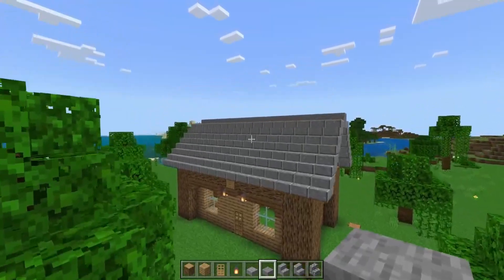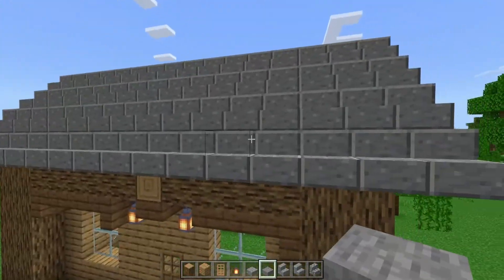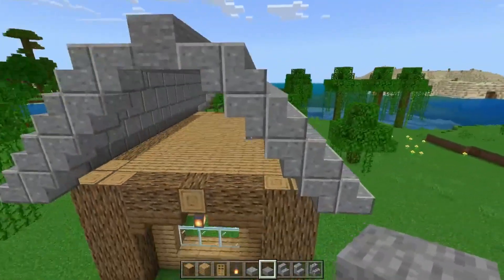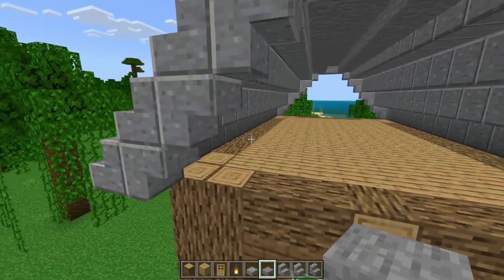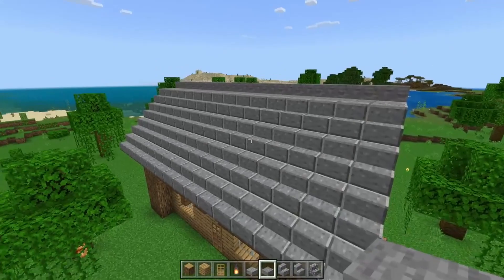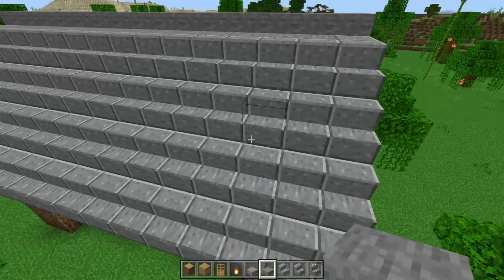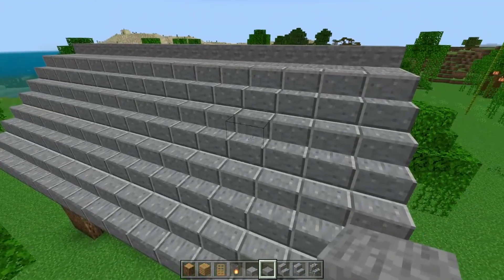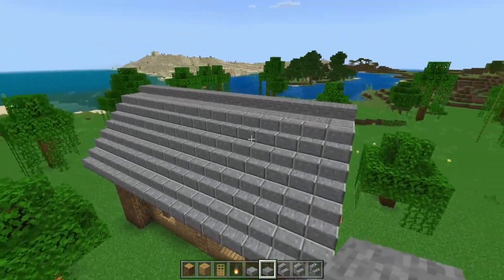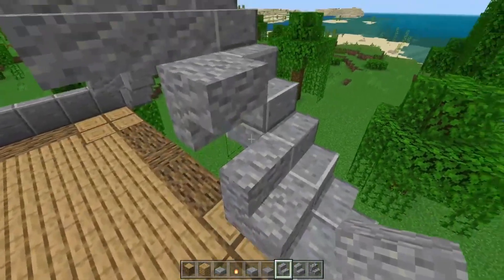Okay, so we've got a roof, but it's just a little ugly. One thing I would suggest is don't use just one block. Instead, we're going to retexture this. I'm going to leave the outline as polished andesite, and let's fill this in with andesite stairs — because why not?